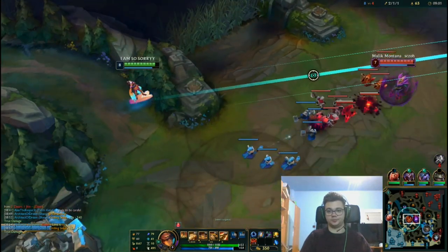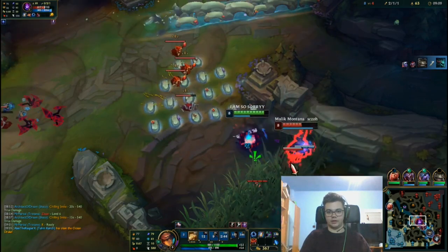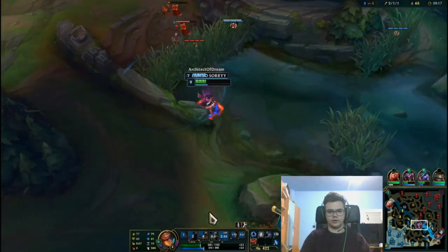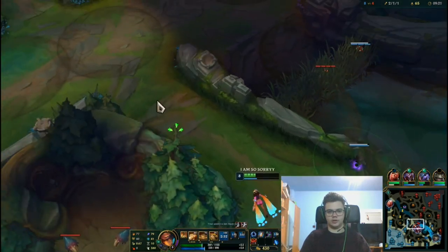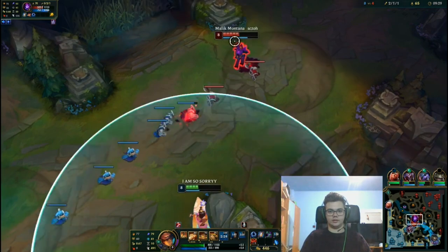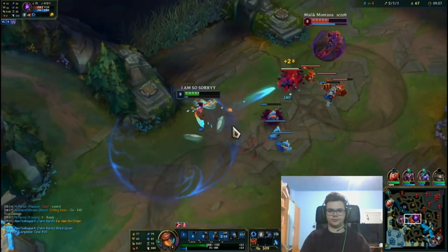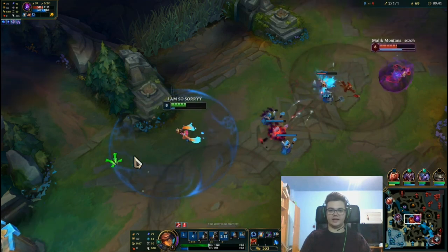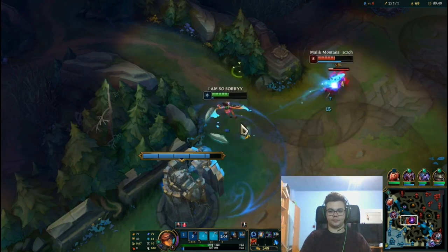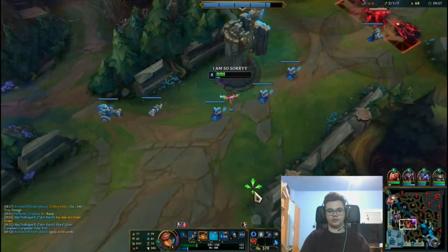I'm going to cast ult here. I'm going to do a W there. He had flash apparently — why didn't he cast flash before? If she chases, then she's going to be immediately stopped. I know he has no flash because he just used it — I thought he had it and before the fight he could have escaped. But I can't get close now because of that trade. He deals a lot of damage. I'm just spacing it properly.